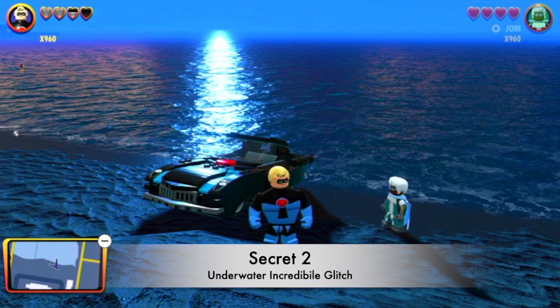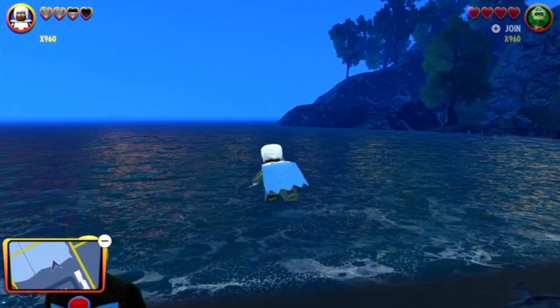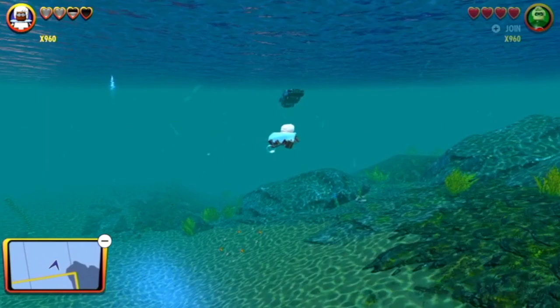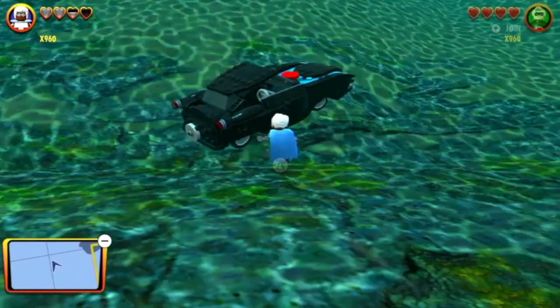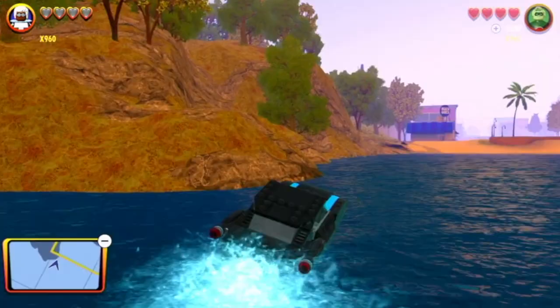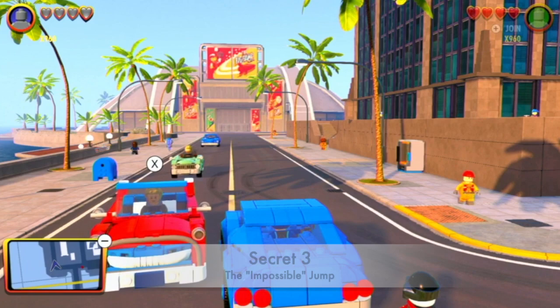For this next secret slash glitch, you need to spawn the Incredibile and then have Mr. Incredible pick it up and throw it into the ocean. Once it's in the ocean, you need an underwater character that can go into the boat. If you do it correctly, you'll be able to go underwater with the Incredibile. Just wait for it to sink to the bottom, then get in the car and you can actually drive the Incredibile underwater.